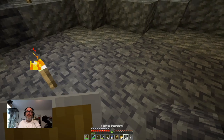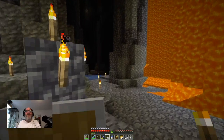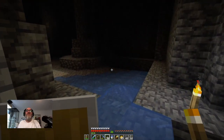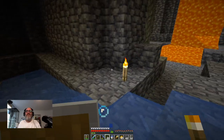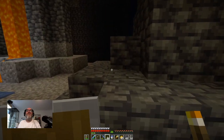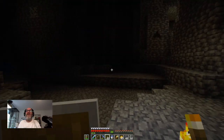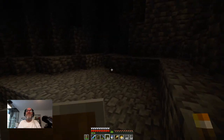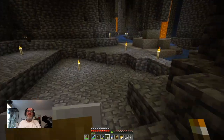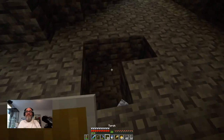Another thing that would be nice to find would be a lush cave somewhere. Oh, it actually looks dark over here — and there's gold! Let's light this up before we try to find... it just keeps on going. Bats. Here's a skeleton. Oh, hello Mr. Creeper.